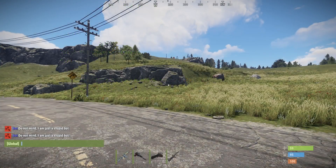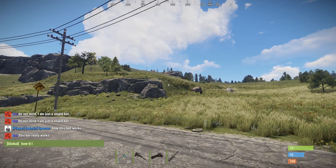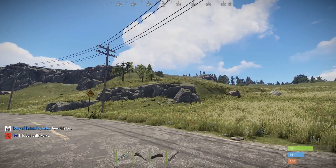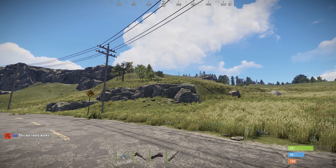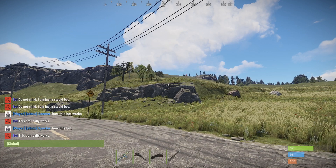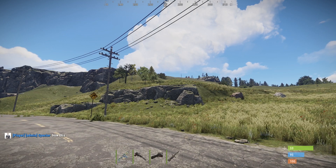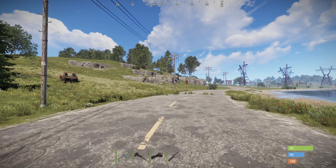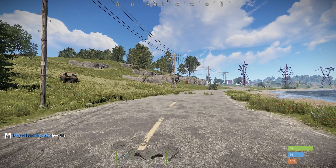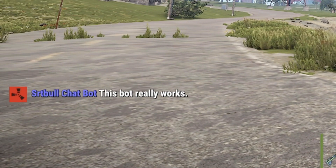Let me show you what the 75% threshold means. When I typed 'how this bot works' it responds. If I remove one word and just do 'how this bot,' we still have three of the four trigger words — we're right at 75% — and it still responds. But if I just do 'how this,' we haven't broken that 75% threshold so we get no response. If we change it to 50%, save the file, reload the plugin, and try 'how this' again — now it responds. And as you can see there, it also changed the name of the chat bot because we changed that in the configuration file.